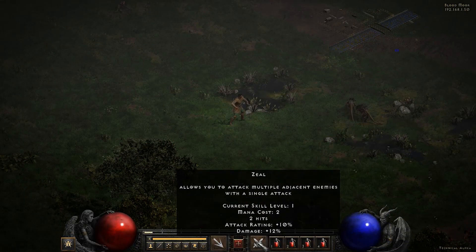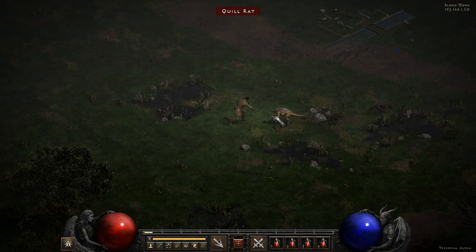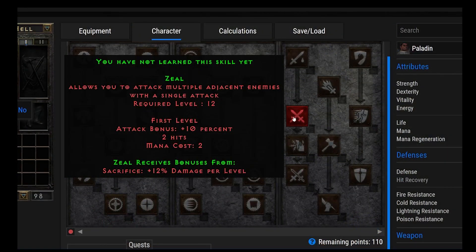Number 27, Zeal. This is one of my favorite abilities. It allows you to attack multiple adjacent enemies with a single attack — great for tons of enemies or pounding down a single boss in succession very quickly. At level 1 you get 2 hits, and with 4 points you max out at 5 hits. It also gives an attack bonus and gains bonuses from Sacrifice. You'll typically see it used with the Zealot, Holy Fire Paladin, Holy Shock Paladin, and Dream Paladin as their primary attacking ability.